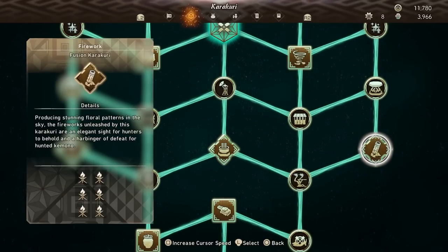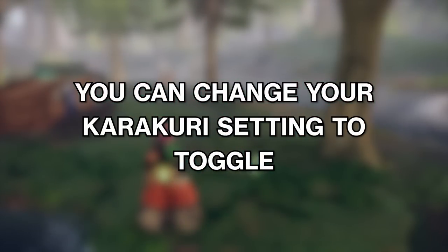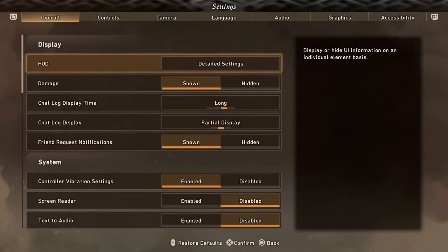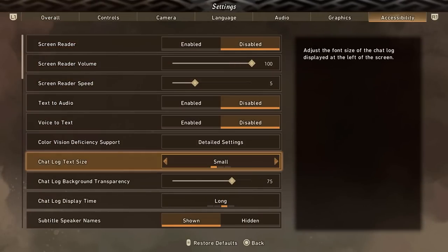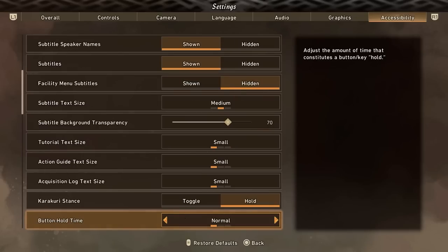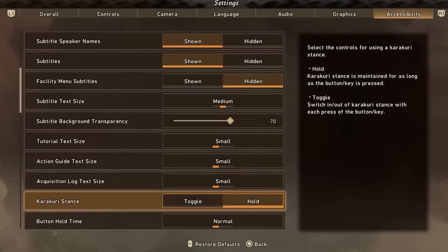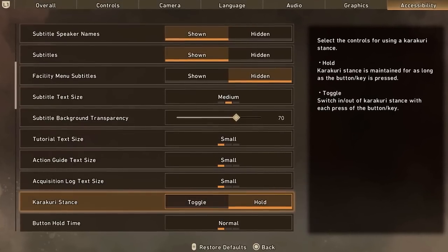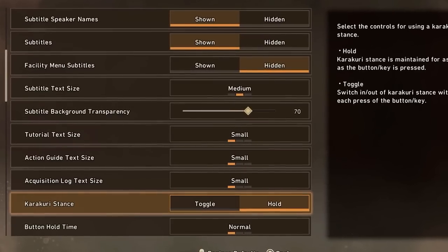You can change a setting in the accessibility menu to toggle building Karakuri instead of holding the button. So if you'd rather just press it, build your stuff, and then press it again to turn it off instead of holding it, go ahead and do that. Save your hands — it can also be really good for people who have any hand issues. That is an option you can change.